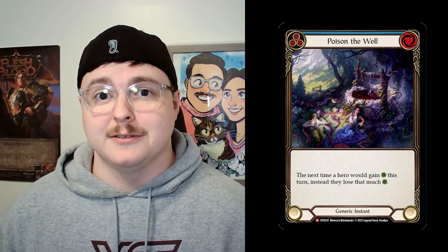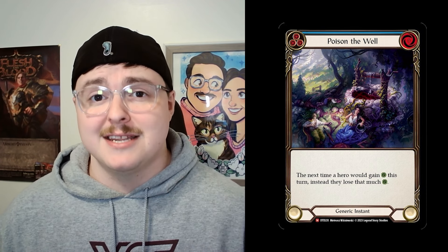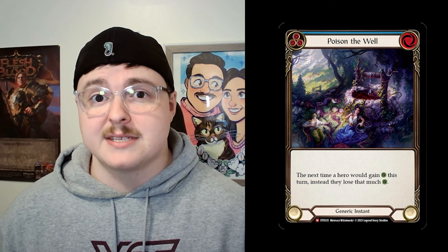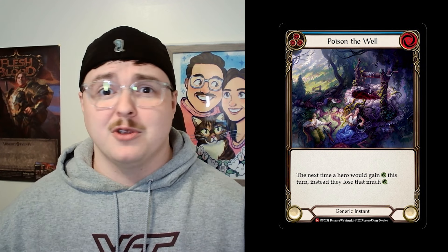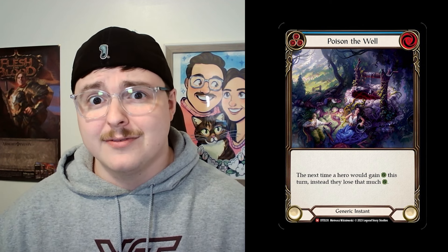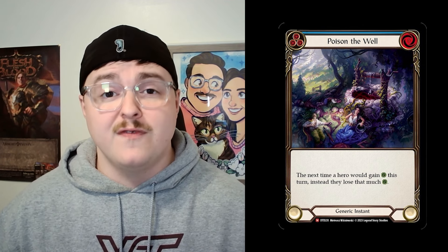First up on our list is Poison the Well. Poison the Well is a zero cost blue instant that says the next time a hero would gain life this turn, they lose that much life instead. This works so well because if your opponent has seven Count Your Blessings in their graveyard and you play this in response, instead of them gaining seven or eight life, they're going to lose seven or eight life, which is very impactful.